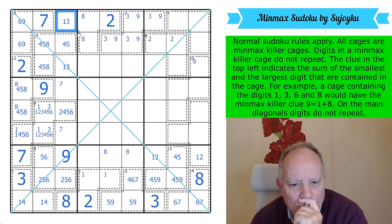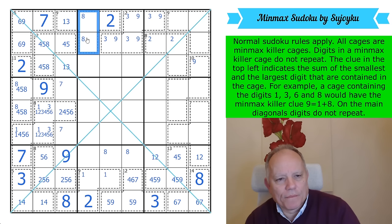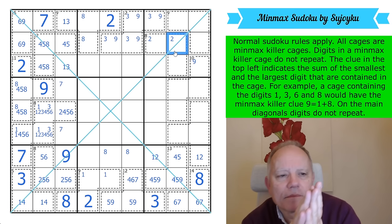That's probably a 1. If that's not a 1, it's a 3, and then you've got 8-1 here — that's a 1 and that becomes a 2, which puts a 2 here.